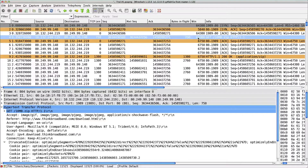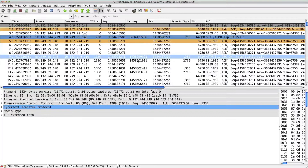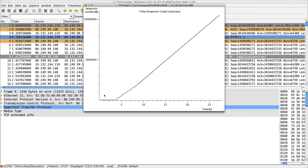So two captures: the same client, same server, fetching the same file, one slower than the other. Trial one is the slow one. I'm going to click on the graph before I look at anything else - well, probably not true, I'd probably look at some other stuff - but here's the graph.